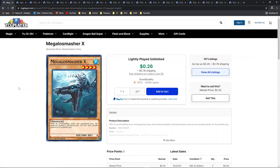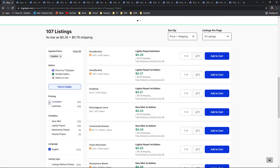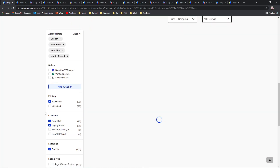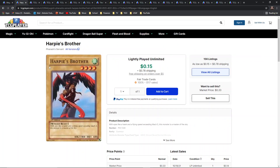Megalo Smasher X is going to be the first card. To this day, this is surprisingly a solo print common, dawning from the Structure Deck Dinosaur's Rage — Dinosmasher's Fury. This card is really cool: standard stats, level four water dinosaur, 2000 ATK beater, really great. It has fantastic artwork and I think it needs a secret rarity update — that would just be gorgeous. It's just a common so there's not much to go over price-wise, but it would definitely be a shoe-in for a secret rare variant.